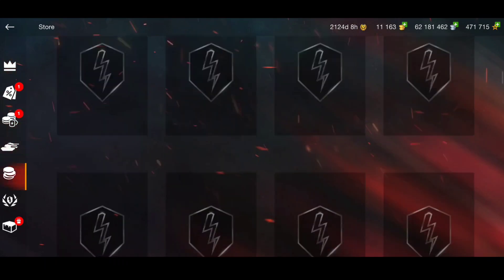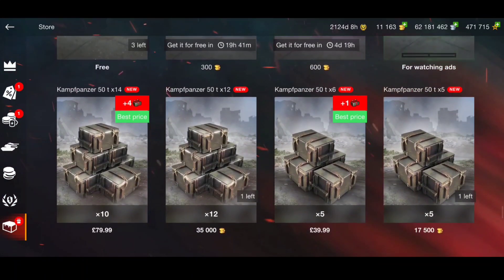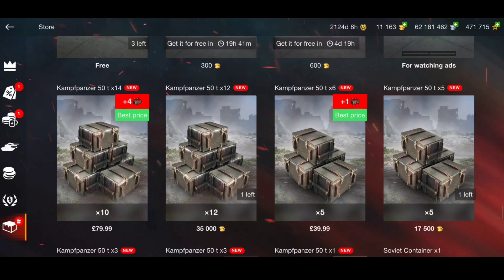There are other bundles you can buy for gold — the Camp Panzer 50t, 12 crates for 35,000 gold. I believe you normally need 25 charms to guarantee the tank, so that's going to cost you 70,000 gold for 24 crates, then you'd need to buy one more. That is a lot of money to guarantee the tank.